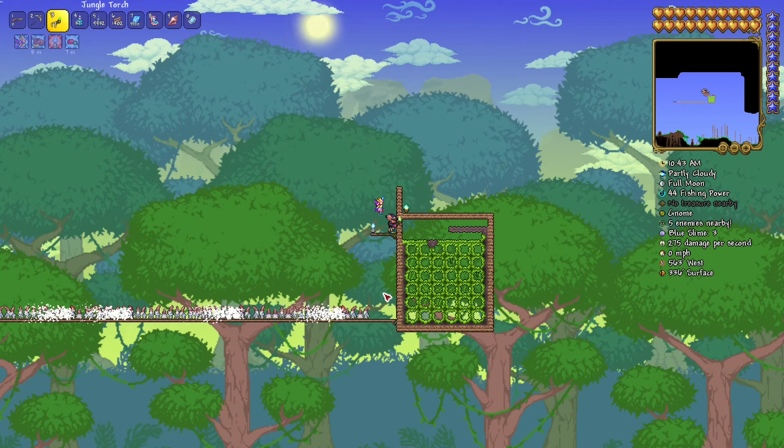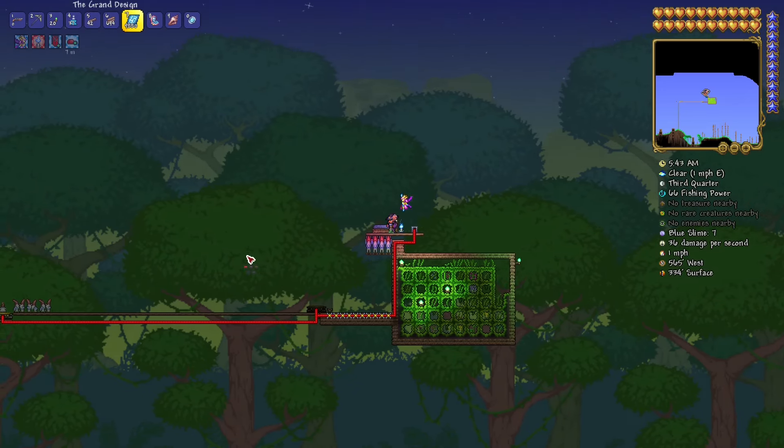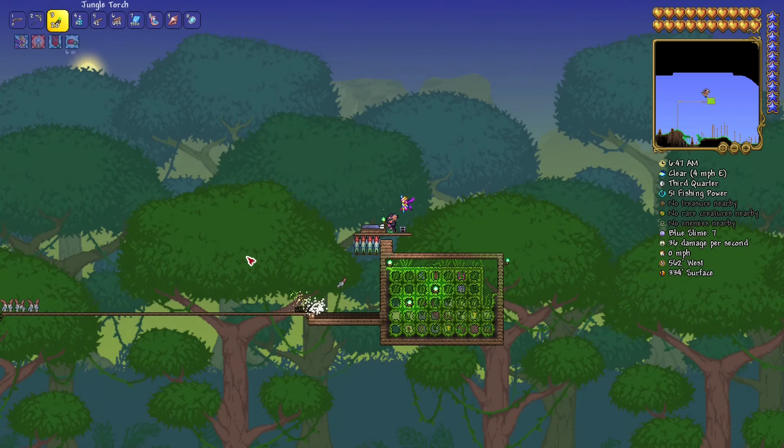Of course you could use teleporters, wiring, and actuators later on, but that's post-Skeletron. I won't go into detail here because that's not early game anymore. Teleporters also don't work well in multiplayer servers because things get desynced, but in single player you can AFK forever and collect gnomes using a Treasure Magnet or Hand of Creation. When maximizing this farm, you can approach one platinum worth of gnomes every two minutes. Hope you liked this video — see you in the next one!